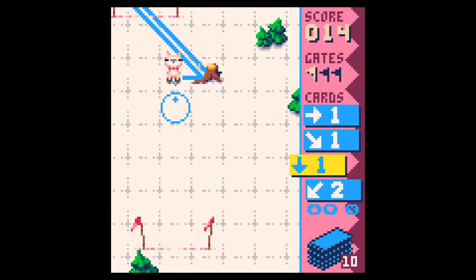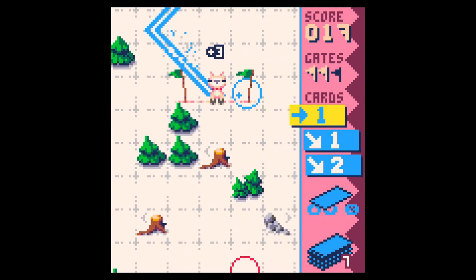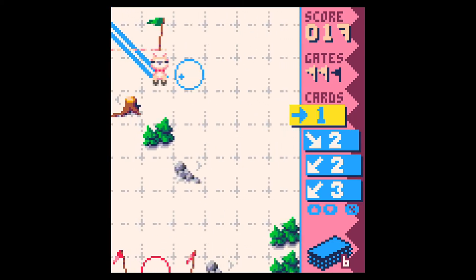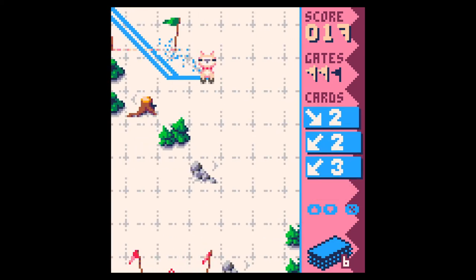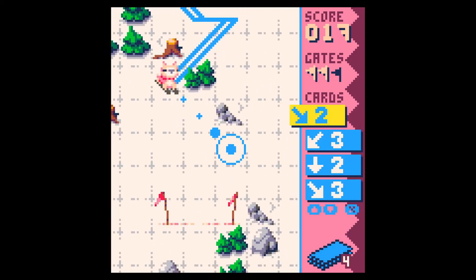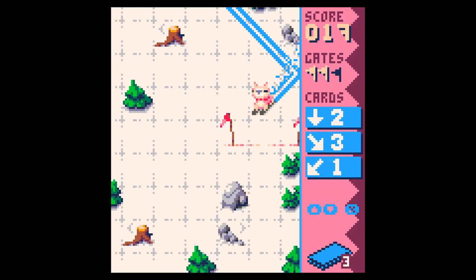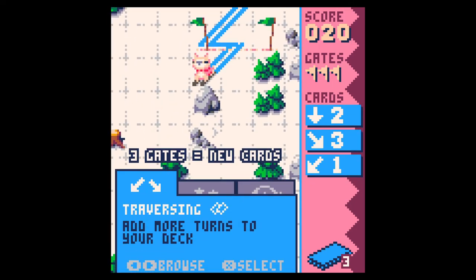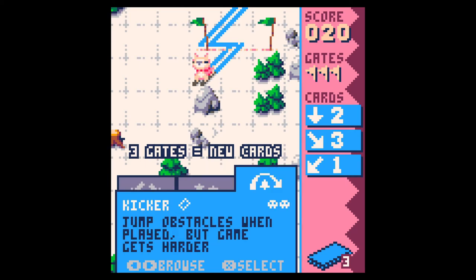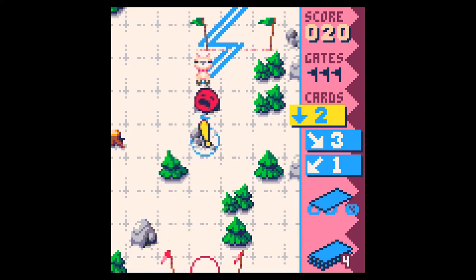Just snag that straight down — that should get me through. Nice. It could be nice if there was more than one, which I guess if I get the speed up buff later on — yeah, that should do it. Nice. Short downhill cards, okay.